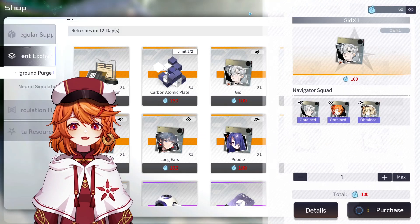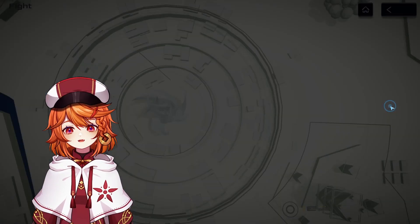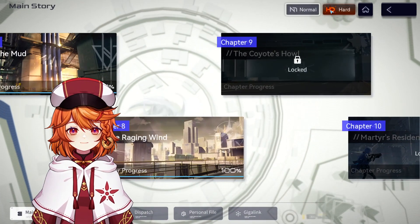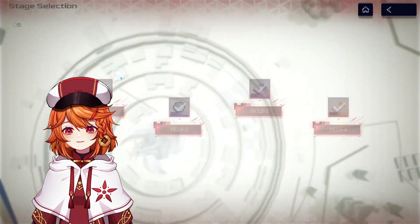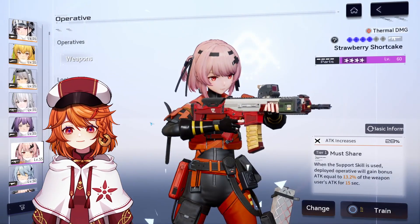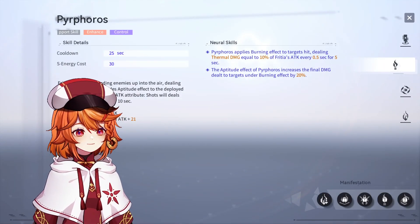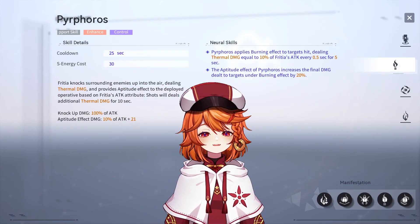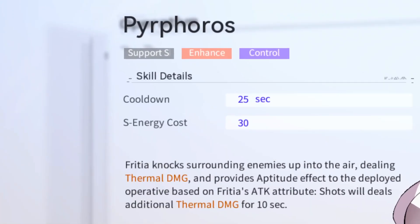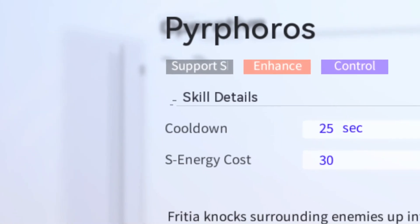I'll give you a really good example - the one that I use the most right now - and that's on 4-star Freesia. I like this on her a lot because she can also provide aptitude bullets at the same time. The reason why it works for Freesia, on Hard 5-1, is because her support skill will knock up enemies, dealing thermal damage. That counts as a control effect. If you look at the very top of the screen, it says 'control' right there. That's a good way to know if it's a control effect or not, most of the time.